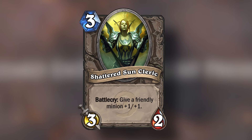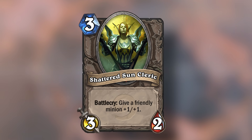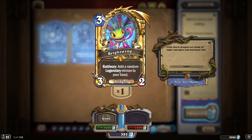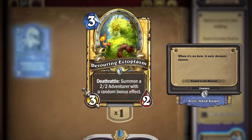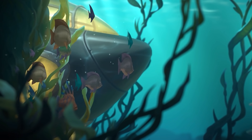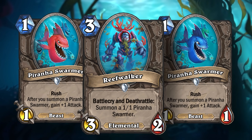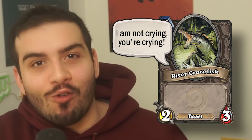Shattered Sun Cleric actually saw a bunch of play back in Classic at a 3-mana 3/2 with a Battlecry to give another minion +1/+1. But like always, this card also got power-crept. Cards like Candletaker, Brightwing, and I think the biggest power creep is Devouring Ectoplasm, which is a 3-mana 3/2 that also summons a 2/2 with a bonus effect afterwards. There's also Reefwalker from Voyage into the Sunken City — a 3-mana 3/2 Elemental with a Battlecry and a Deathrattle to summon a 1/1 Piranha Swarmer with Rush. Can I get an F in the comments for our boy River Crocolisk?